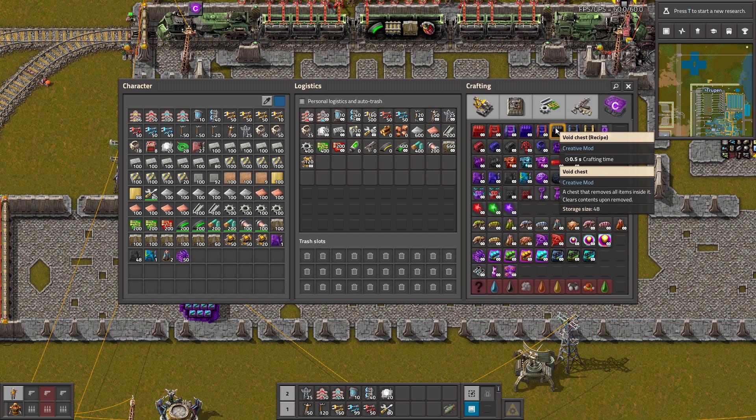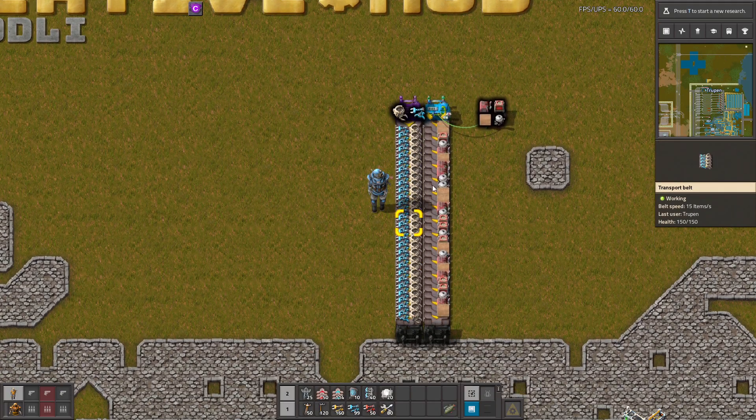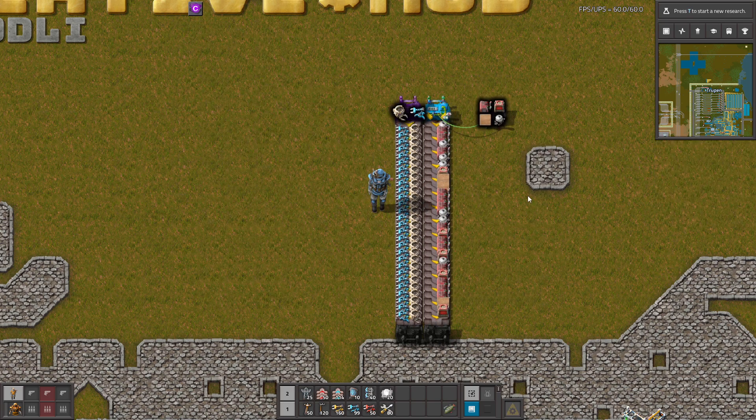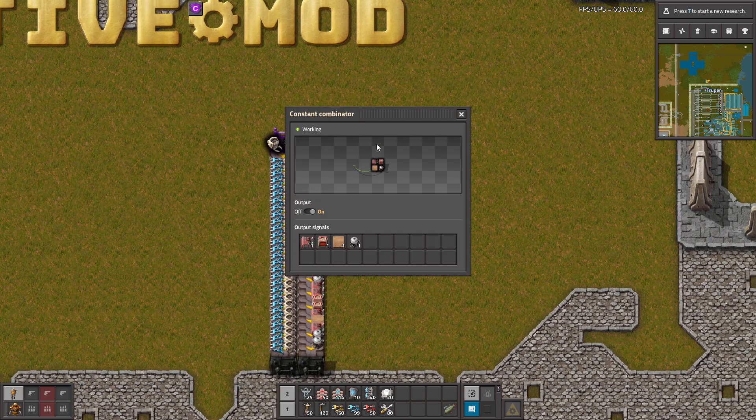For example, here is a void chest that voids all of the items, and here is the item generator that generates some stuff for you. You can choose what you want to generate, and this is very useful because you can set up random recipes using this combinator and it uses those items.